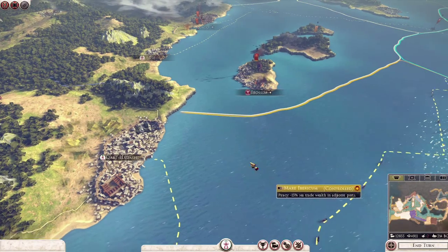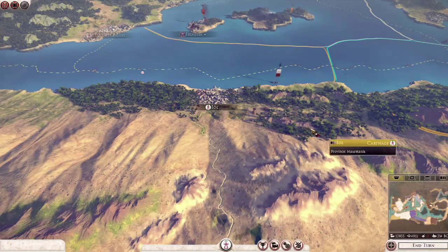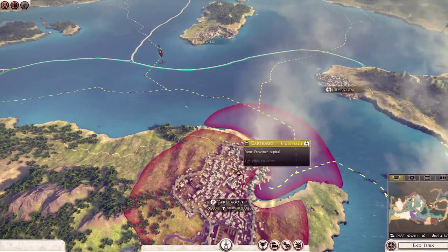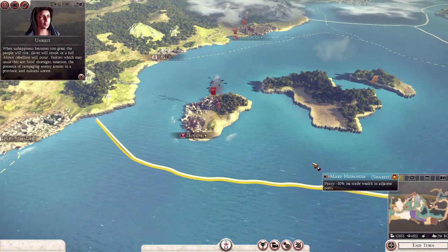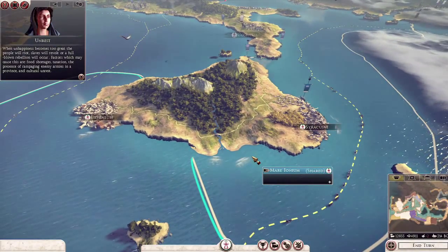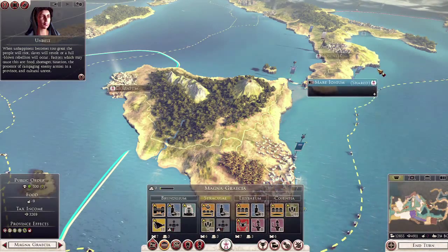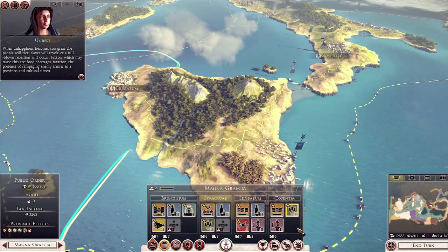In the original start position we gave more territory to Carthage, but we adjusted it. By selecting one of the settlements you'll see we bring up the entire province panel - the province of Magna Grecia, which we've conquered from the Romans and from Syracuse. If we didn't own all the settlements, these would be blocked out and we'd need visual confirmation - spy information - to see what's inside them.